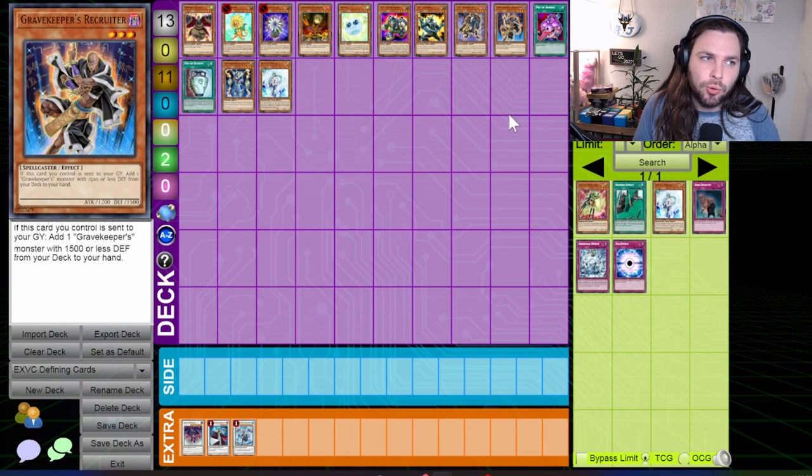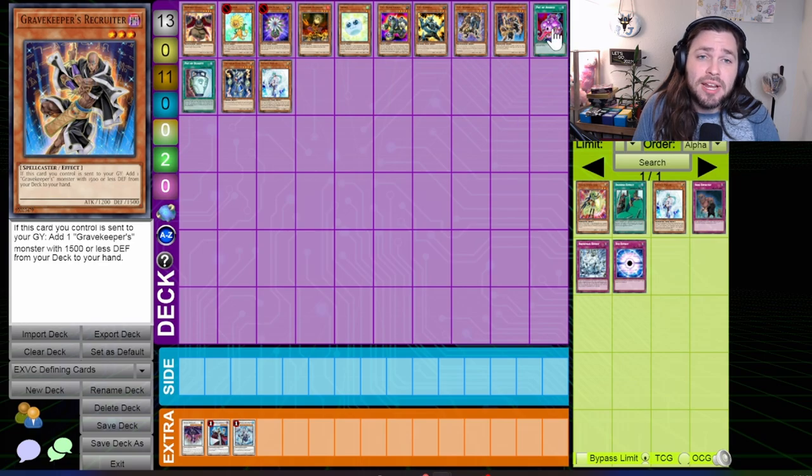The release of Star Strike Blast not only gave us Glow-Up Bulb but also gave us Gravekeeper's Recruiter — a card that brought the Gravekeepers strategy out of Tier 2 and into Tier 1 for the first time in its almost 10 years of tenure. Recruiter is a powerful — exactly what it says — recruiter that allows you to add incredible amounts of consistency to a stun deck that had already seen a little bit of success during Edison format.